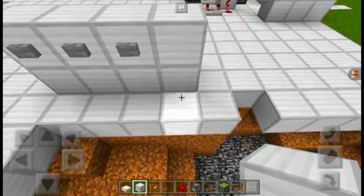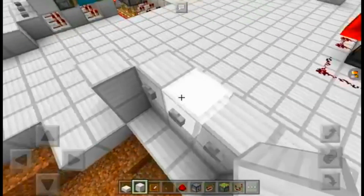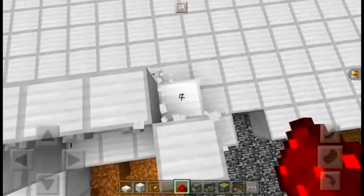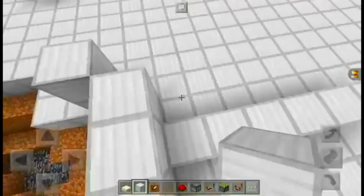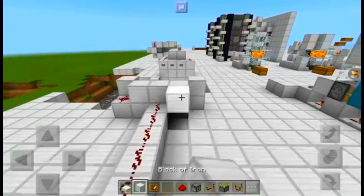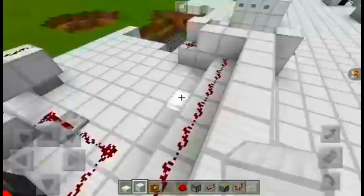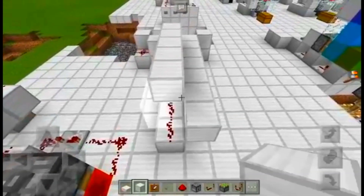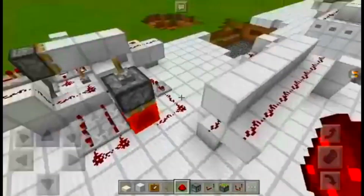I figured it out. So what you're going to want to do is build up your walls here — assuming you want walls there. You can run the redstone across like this, but I'm going to place it there. Then behind here, you're going to want to just run this redstone out. Up top here, you're going to want to do the same thing, but then place blocks on top of this redstone dust. There's a block there — it's glitched out right now. This will keep them from connecting.